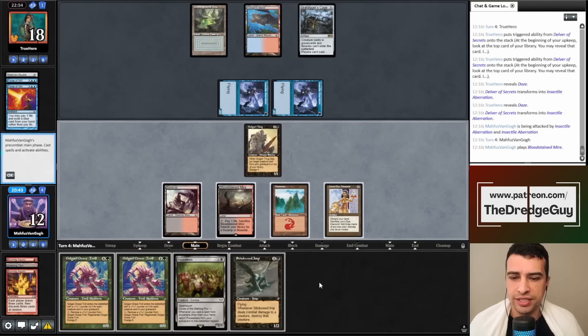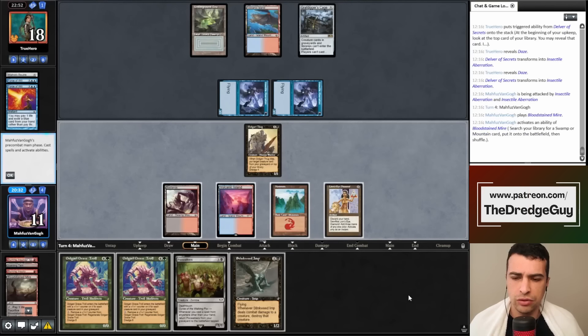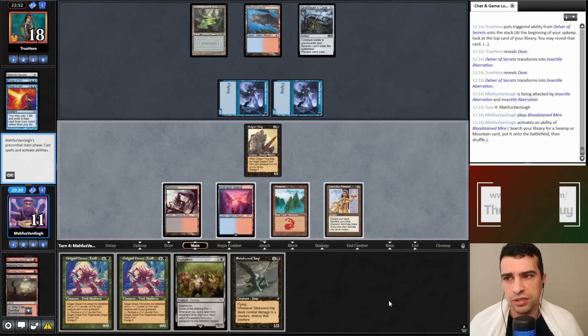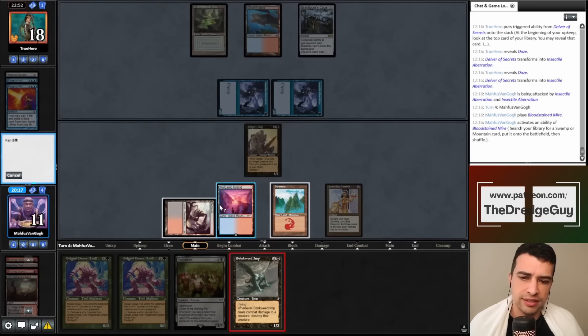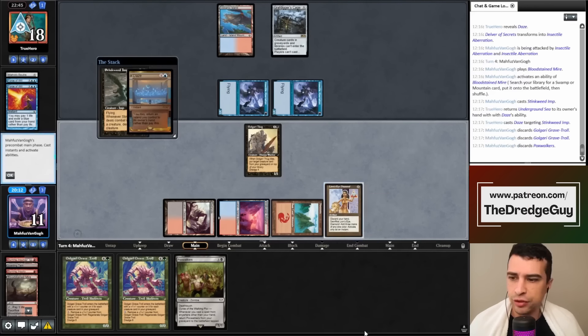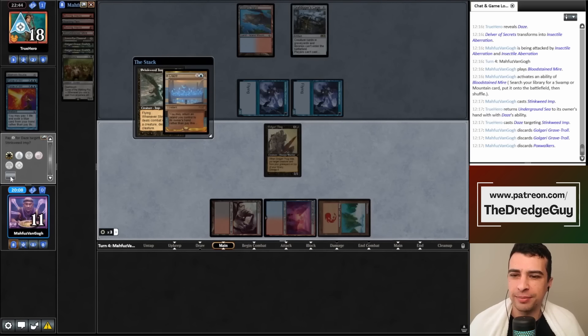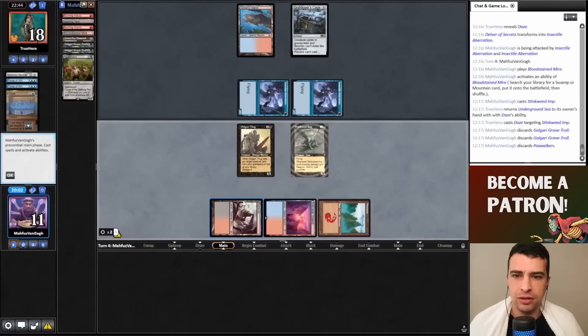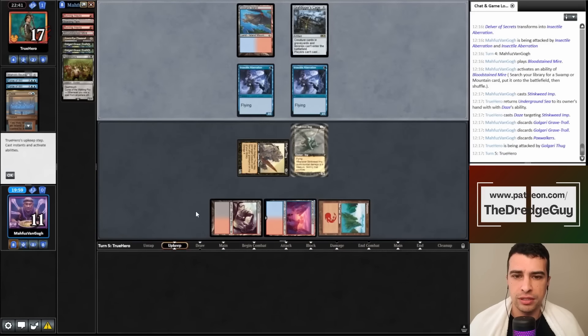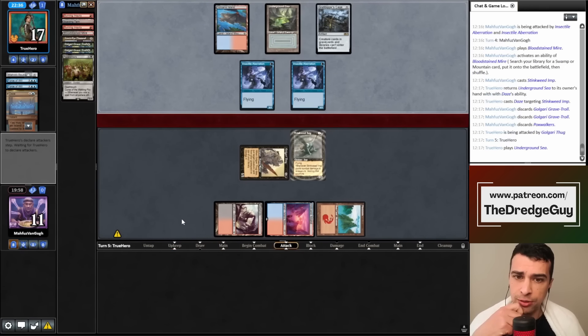My opponent had double Force of Will, double Daze, and Grafdigger's Cage — let's just play and go deep. The Delver finally reveals two Dazes. LED has a function here to pay for Daze. I draw a land, and I could cast Fatestitcher first just to have a blocker, but I think it's safer to just play Stinkweed Imp. My opponent fires Daze and I'll crack LED for white mana to keep the Imp in play.